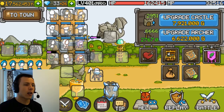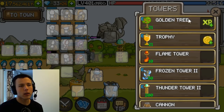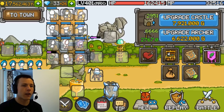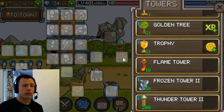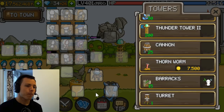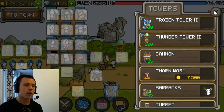For towers, you want the Golden Tower, the Golden Tree, and the Trophy for extra gold. The Golden Tree also works for free auto battle with worthless coins, so have it in every wave build. The Thunder Tower is the only tower that does real damage in this game — set it to flying. The Frozen Tower doesn't need to be leveled a lot and works nicely in synergy with the Zero leader.